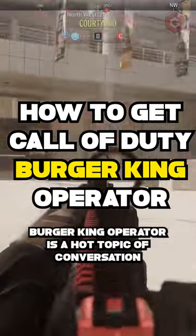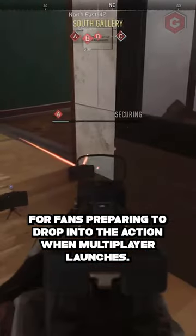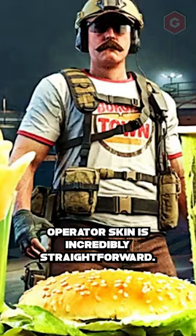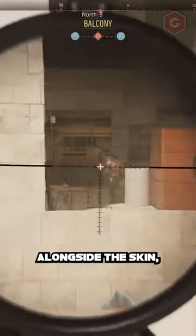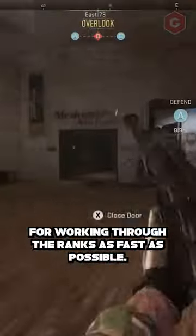How to get the Modern Warfare 2 Burger King Operator is a hot topic for fans preparing to drop into the action when multiplayer launches. The process of earning a Burger King Operator skin is incredibly straightforward — players simply need to purchase a Modern Warfare 2 meal at their local restaurant and redeem the code that comes with the food. Alongside the skin, you'll also earn a 1-hour double XP code, which is perfect for working through the ranks as fast as possible.